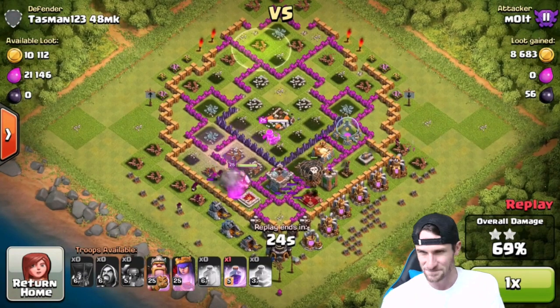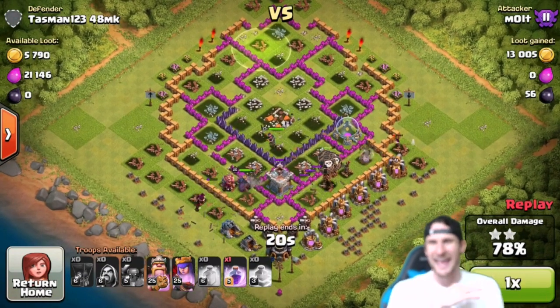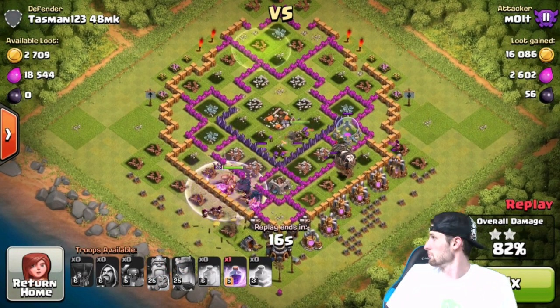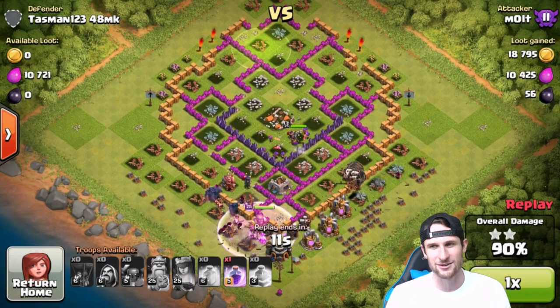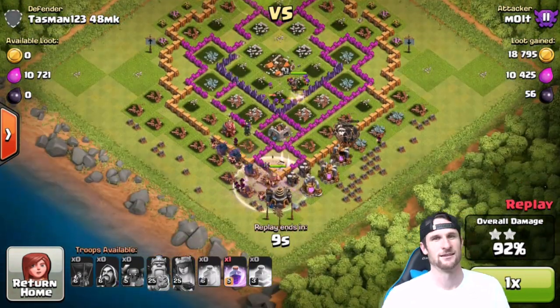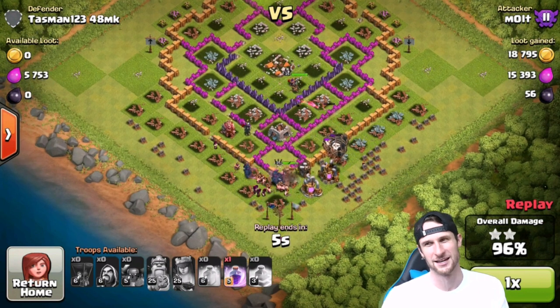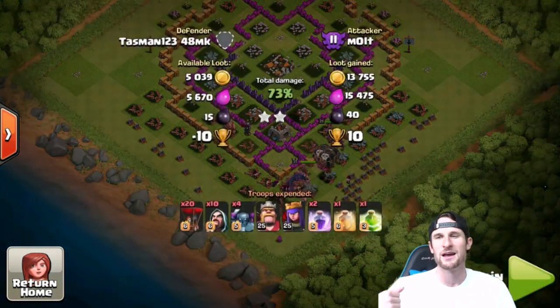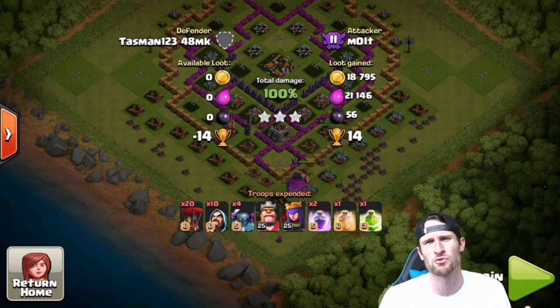Our heroes, our Pekkas, our loons — everything is annihilating this base. It's done. The air conditioner always freaks me out because it keeps closing my door, but that's all right. I'm not as scared as Tasman when he gets on and sees what happened to his base. We absolutely annihilated it — super easy ball wipe. Three stars, of course, because it's a rushed base. What else do you expect?